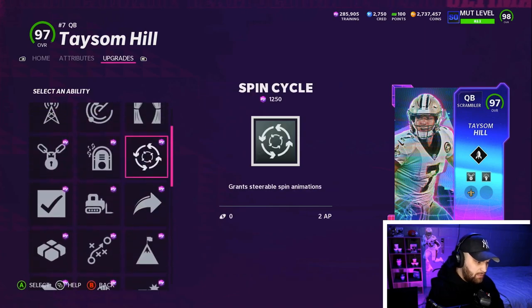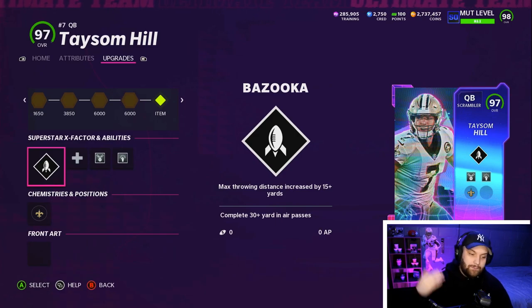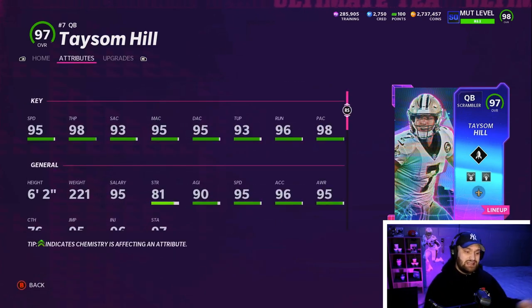He does get escape artist and pass lead elite — two of the best combos in the game. A lot of people might be wondering if he gets power master. He does not get hot road master, so you won't be able to get it there, but escape artist and pass lead elite are two of the best abilities in the game.